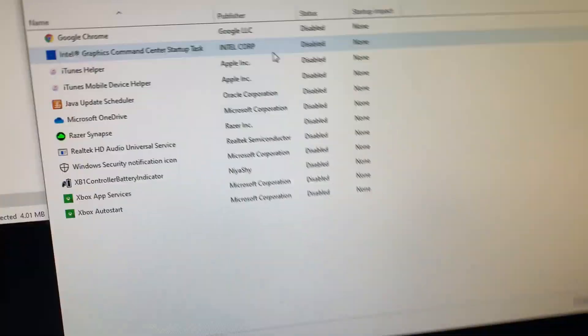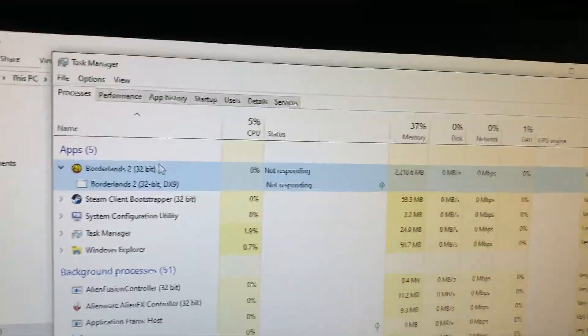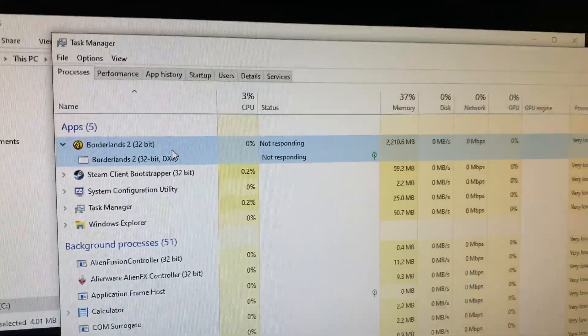TP looks fine. Everything is disabled. I'm going to kill this now. I was going to show them an msconfig just to prove it. This is what happens every single time. It's a highly aggravating experience. In task.